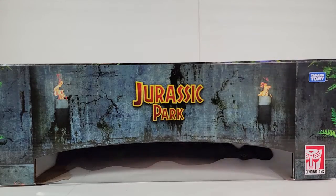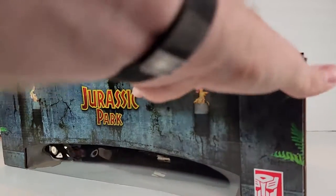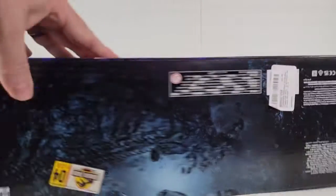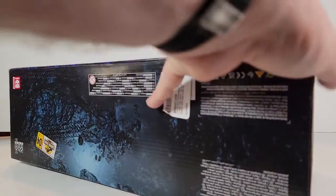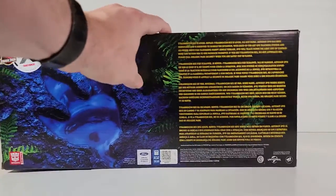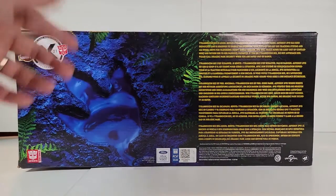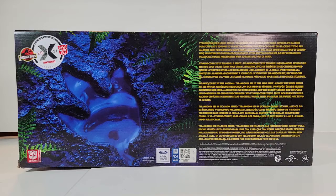I'll move my light out of the way so you can actually see it — this is really neat. On the side it says Danger, and on the back there's more voltage danger warnings and descriptions. Pretty cool footprint on there too. All really neat packaging.